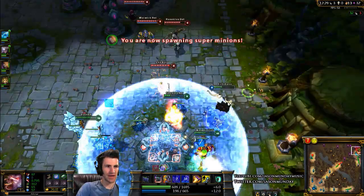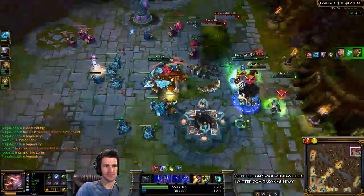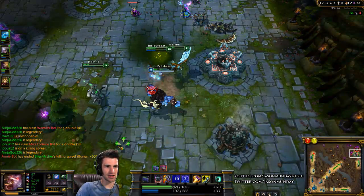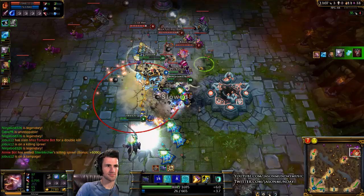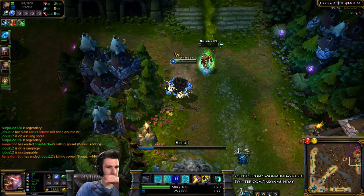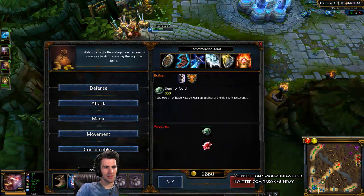Oh, Lux just melted. Our team's doing good — we're all getting very low though. Just can't quite finish them at the fountain — that guy got a little too greedy and went up to the fountain where that big laser turret is. We're all very low so we really should just get out. We've got a ton of gold to spend that we should have gone to spend a while ago, but we're just having fun — it's a bot game.